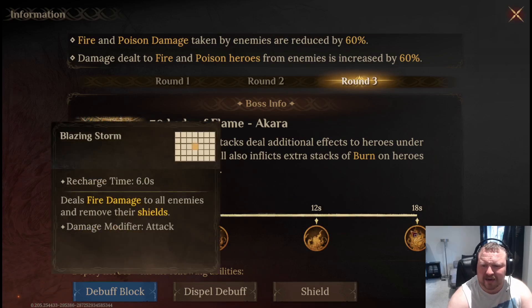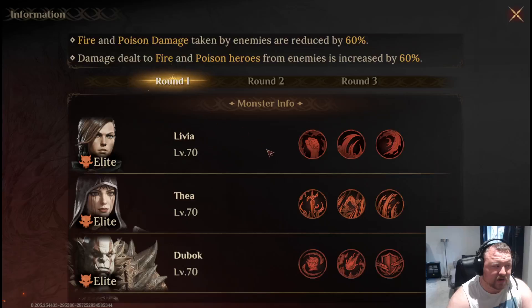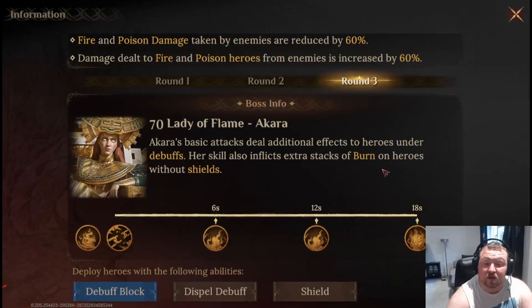The ultimate deals fire damage to all enemies and removes their shields — I think this is new as well. So we can't necessarily Garius-cheese our way through to victory now. Of course we're all going to give it a go, but I just wanted to play with my new toy, hence why I'm using Quesetia rather than Garius. The first two rounds — I do not believe the heroes have changed, it is only the boss.